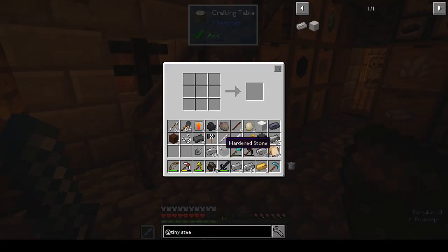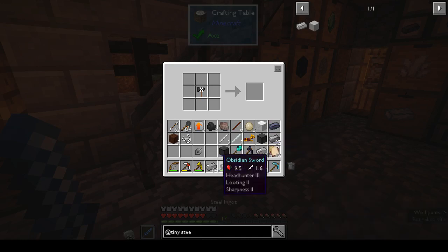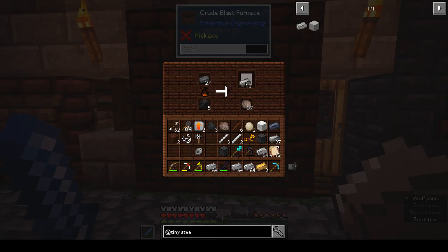Let's do these last two pieces of iron and turn them into steel - six on the top. So we have four stacks of steel, just like that, which is absolutely awesome. In here we have 10 steel and we have lots of slag.